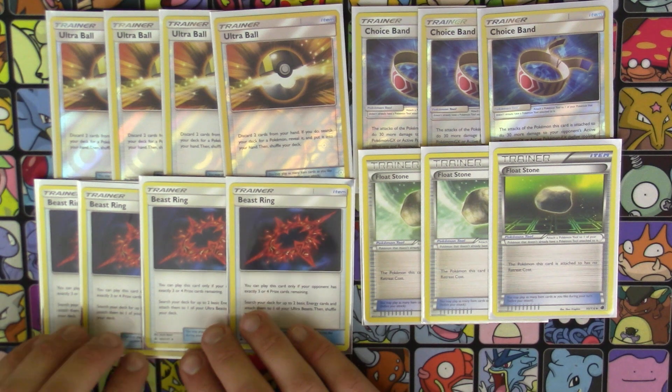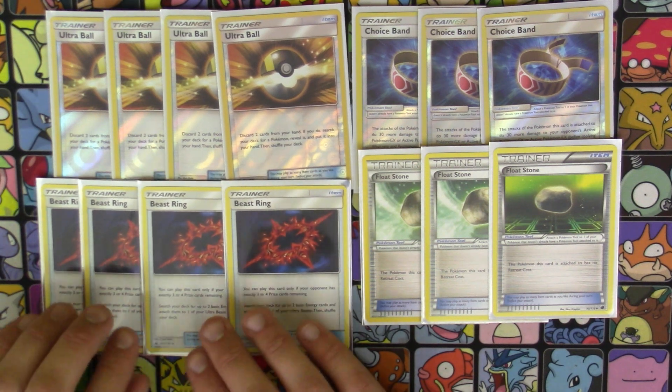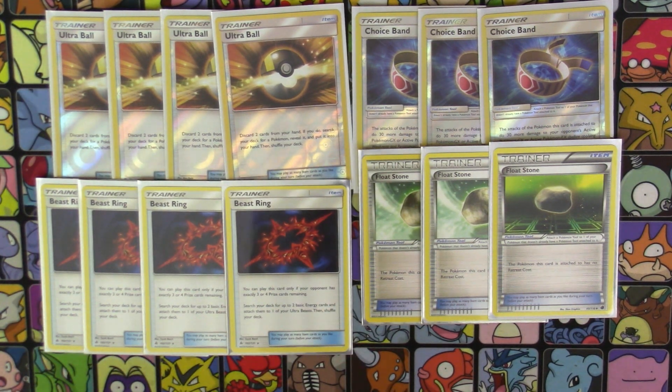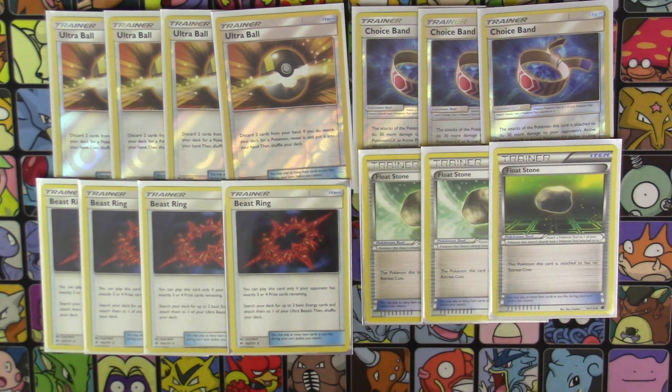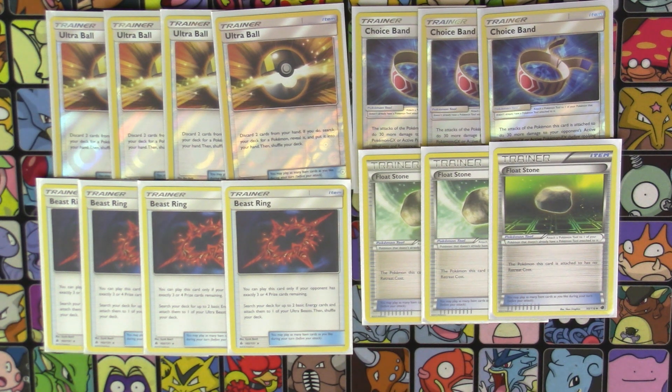We have four copies of Beast Ring — this is how we're powering up our Duskmane Necrozma quickly. You can play this card only if your opponent has three or four prize cards remaining. Search your deck for up to two basic energy cards and attach them to one of your Ultra Beasts. Basically you play a couple of these, power up your Duskmanes and they're good to go. You only really need to attack with Duskmane a few times since he's not the main focus. You set up Naganadel for the main work, but when your opponent pulls out the big guns, that's when you bring in Duskmane.